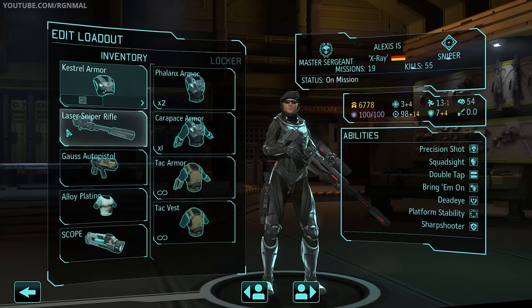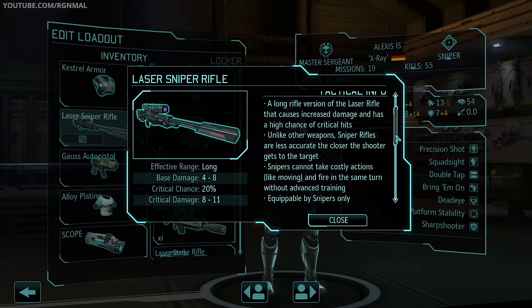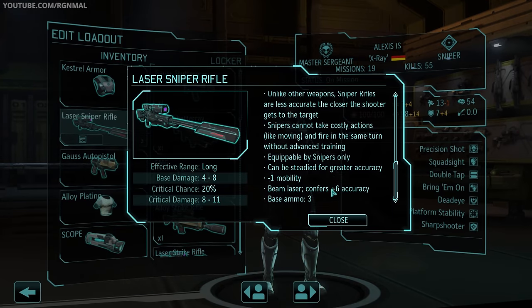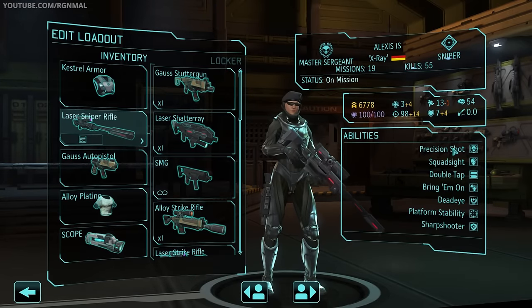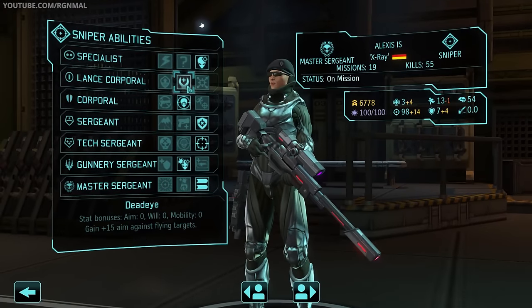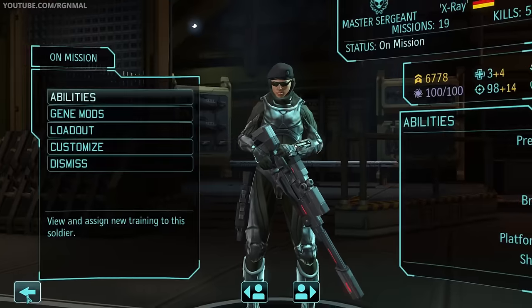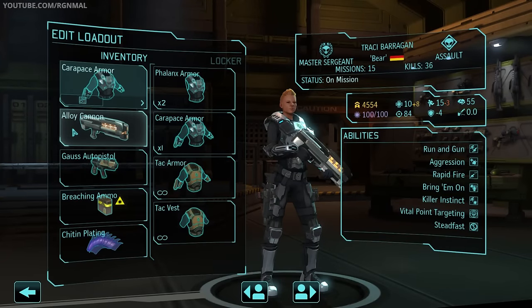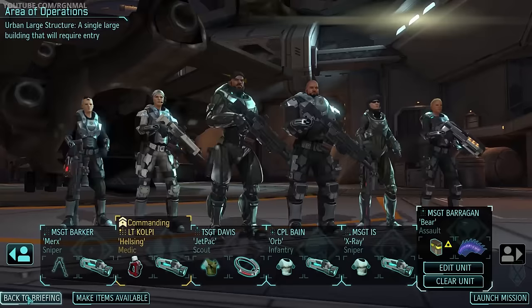Why is Alex carrying the laser sniper rifle instead of the Gauss-based one? Primarily it's the ammo issue. The laser sniper rifle, while kind of long in the tooth, is still 4 to 8 and 8 to 11 with a 20 base crit chance, plus 3 base ammo and plus 6 accuracy. I'll build a better sniper rifle at some point. But with Deadeye, precision shot, sharpshooter, platform stability, bring 'em on, and double tap, Alex can still put down some serious heat. Last but not least, we've got Tracy aka Bear, our Assault: Carapace Armor, Alloy Cannon, Gauss Auto Pistol sidearm, Breaching Ammo, and Kite and Plating.